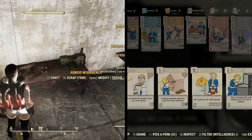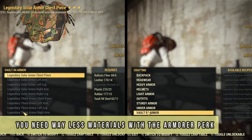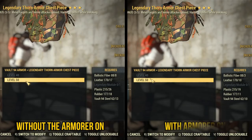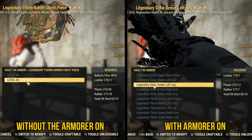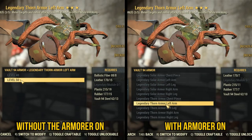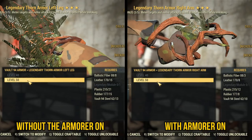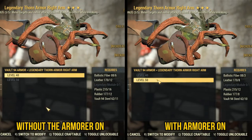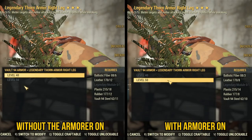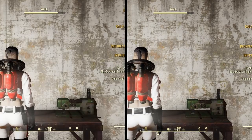To reduce the amount of materials you need per craft, make sure to equip the Intelligence perk Armorer, ranked 3 for the most efficient reductions. I'm providing a comparison side by side of the required materials with the perk on the right and without the perk on the left. As you can see, it's a huge difference. Some materials are reduced to almost half, like plastic, but the most impactful one is Vault 94 steel. Without the perk, you would need 30 per piece versus 10 per piece with the perk on — that would be 65 in total.